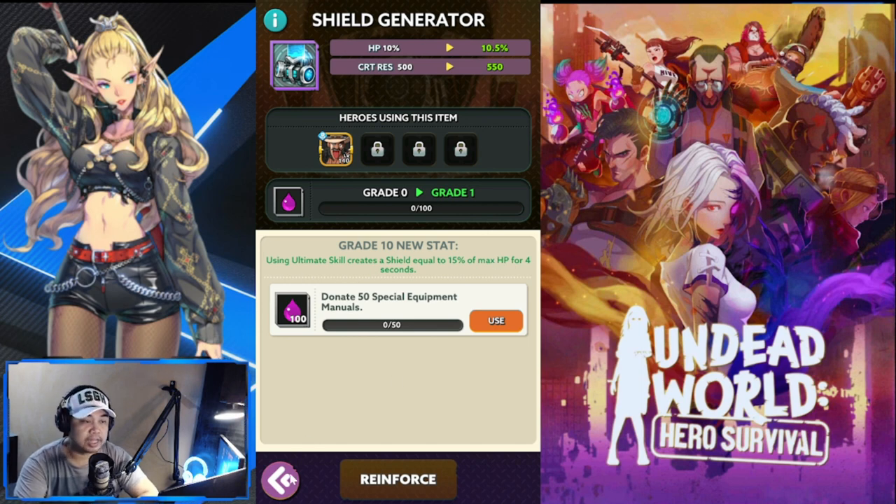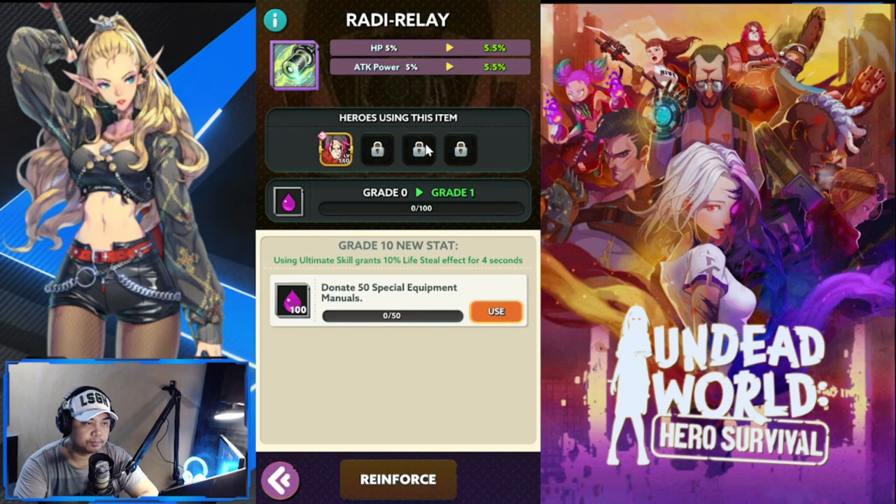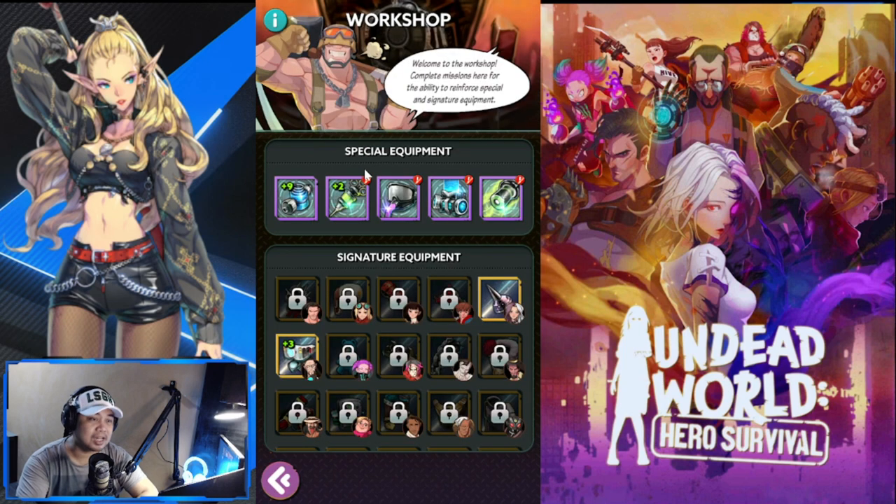The Shield Generator gives HP and crit resistance, which benefits a tank — in this case Jones. The ultimate creates a shield, making him even more tanky. The last is Raddy Relay, which gives HP and attack power, making it great for Abigail since she's a berserker. Using the ultimate also grants 10 percent life steal for 10 seconds, which is perfect for her. These are just recommendations based on my perspective — there are other heroes that will also work well as you unlock more slots.